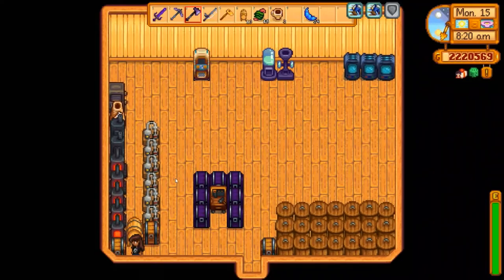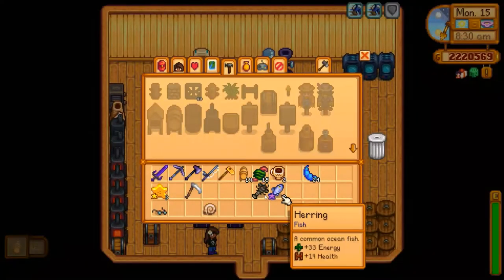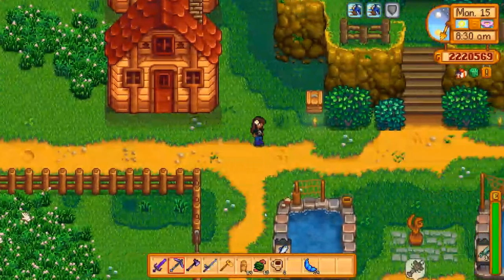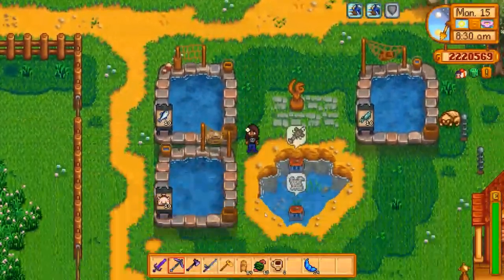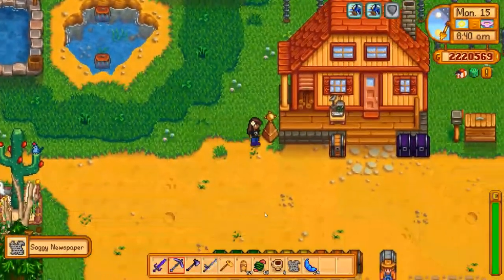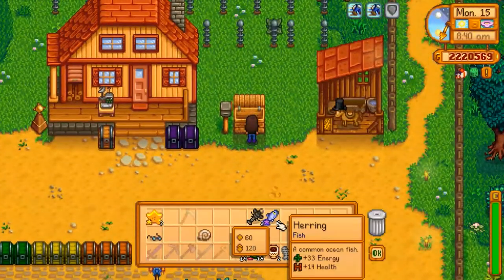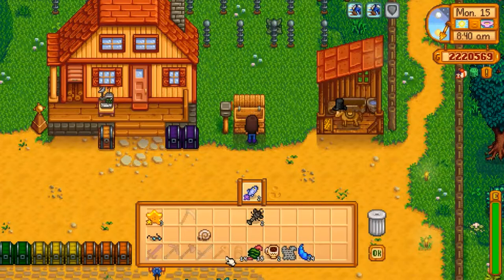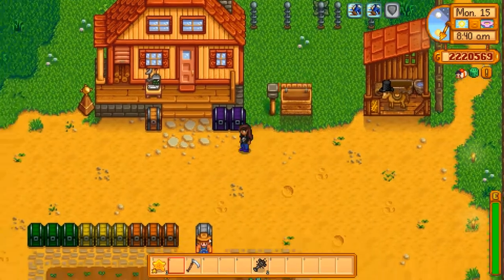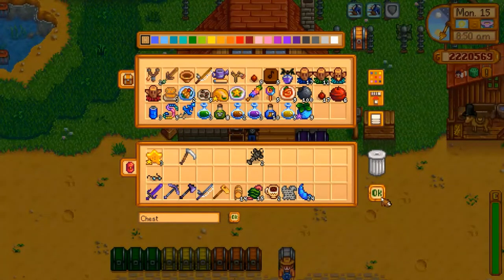Let me pick the keg up and put it down again. Let's sell the herring and I will sell the Nautilus fossil. I'll take the two pieces of trash items and get those into the recycling bin down at the beach.